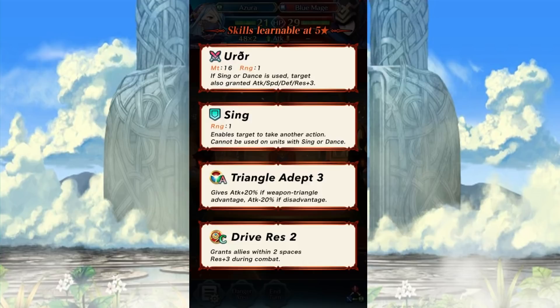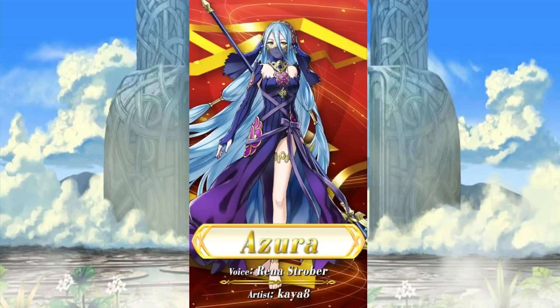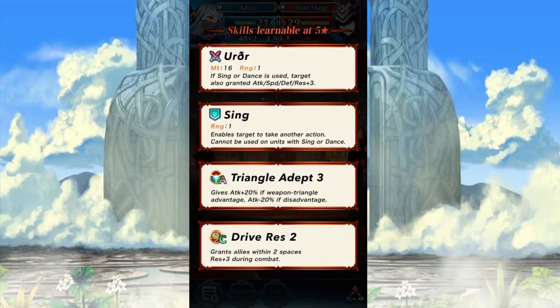The main unit we're probably going to be wanting to look out for is Azura, who is obviously doing her Norne impression from the game. Her legendary weapon is fascinating. I don't know how viable it's going to be, but it's definitely going to be one of the more fascinating weapons out there. That's basically all stats increased without any sort of disadvantage - no Fury, no damage afterwards. The only thing is you do need a Sing or Dance to activate it. My god, this is going to be really crazy to watch.